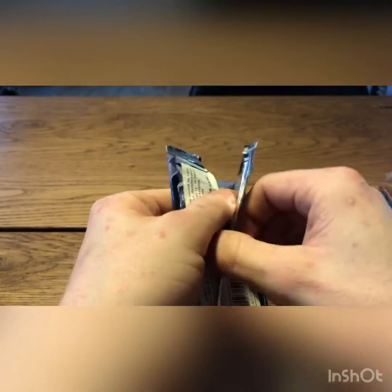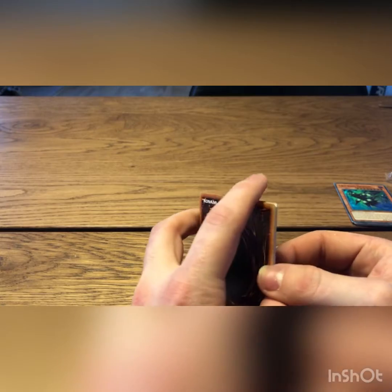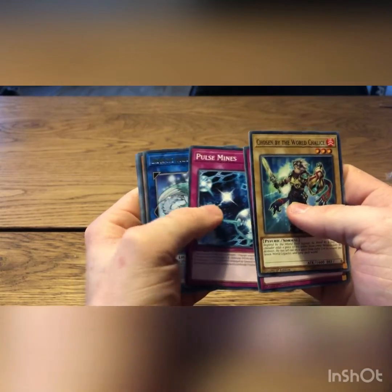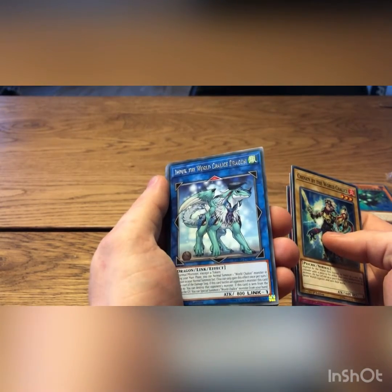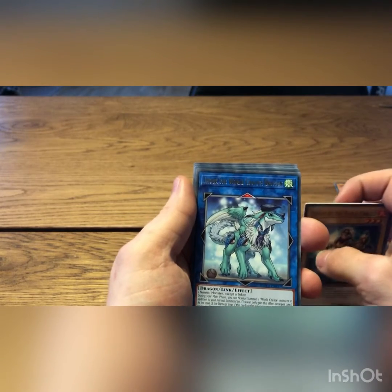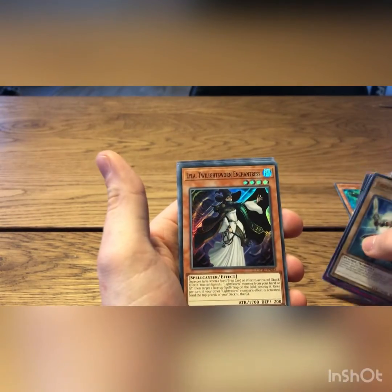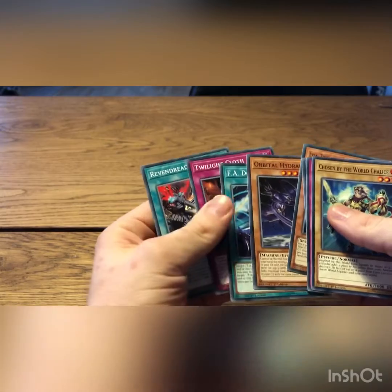There are mainly two cards that you want from this pack according to my list of the most valuable cards, and the ones that you do want are Firewall Dragon and Trickstar Reincarnation. We have Chosen, World Legacy Landmark, Pulsemines, Imduk the World Chalice Dragon, and Lila the Twilight Sworn Enchantress. None of these are actually on the top 15 list either, but hey — it's two cards. Let's see what we've got.